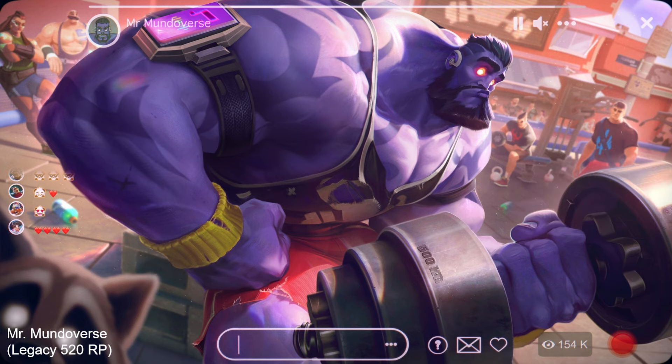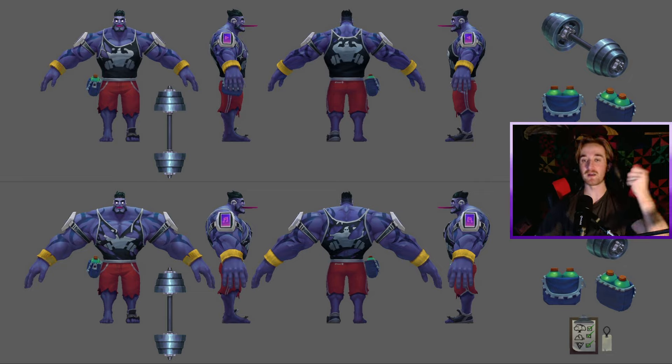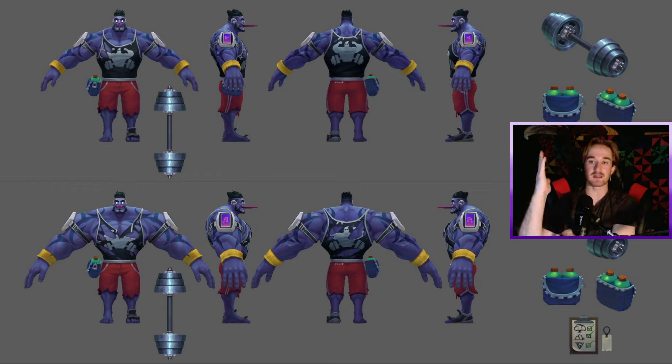Mr. Mundoverse — this one I really like. The splash art is hilarious. I love the Easter eggs in the background — you've got Darius and Garen on the right, Illaoi and Braum on the left, as if these are all the League champions that go to the gym. There's a little streaming interface because he's streaming his workout, which is hilarious — I've seen people at the gym do this all the time. There's a lot of personality in this splash. The in-game model — the ult model and the regular one don't look very different. The model is a little bit plain, though I do love the touch of the smartphones on his shoulders as his canister.